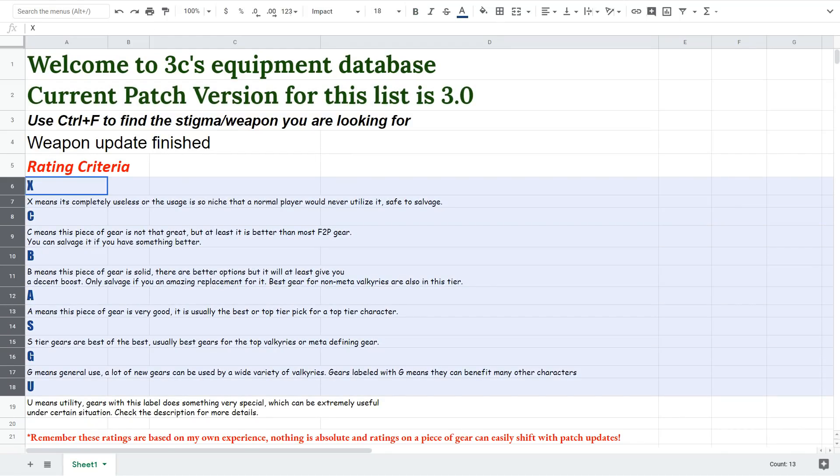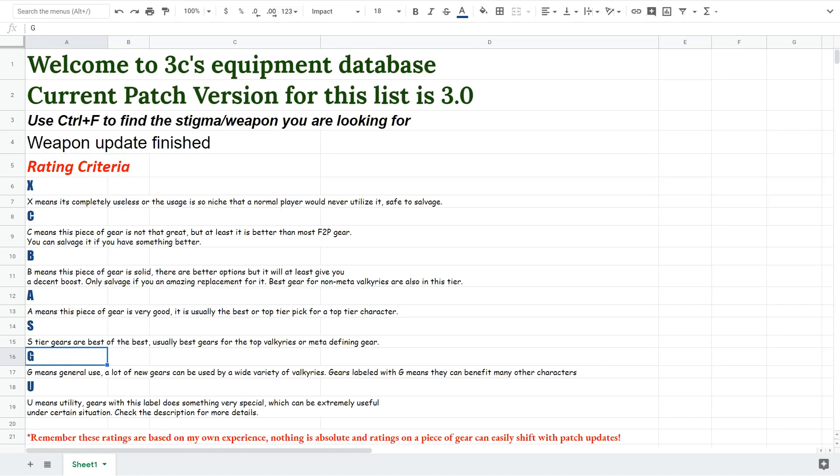You can find a link to the database in the video description. The most important thing added this time is the G rating for the gear. This G rating means the gear has general use potential, which means it can benefit many different characters. And right now in Honkai, general use gear is very important, and I will discuss this topic a bit in this video today.